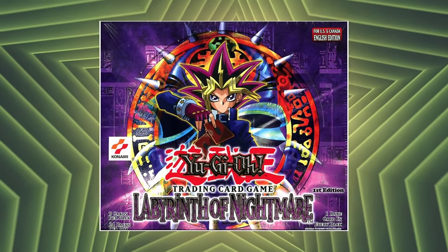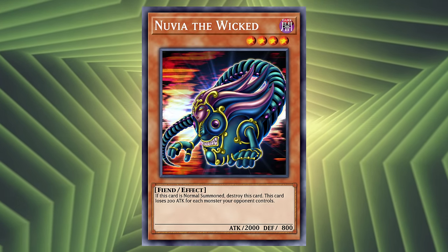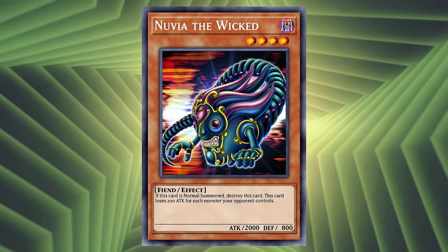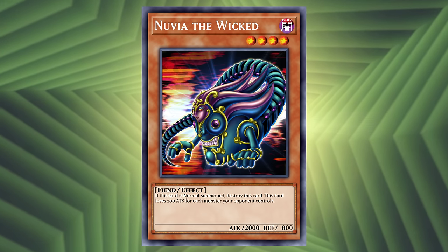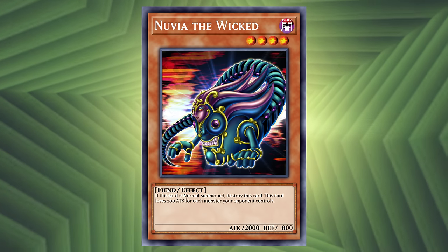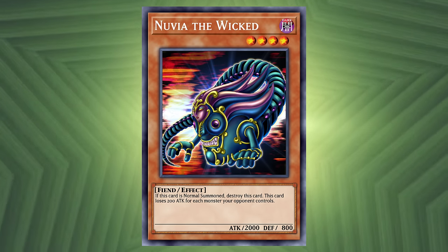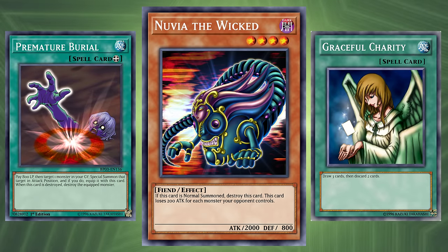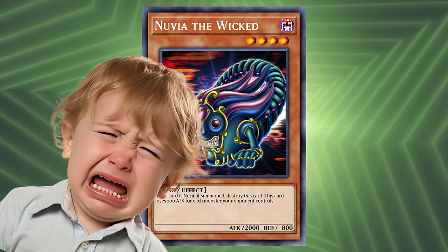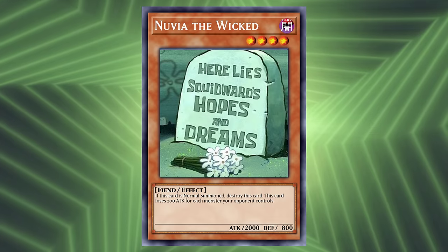Moving into Labyrinth of Nightmare — frankly, it's a nightmare looking at these cards — we have Nevaeh the Wicked. See if you can spot any similarities between this card and any previous card we've talked about. A level 4 Dark Fiend monster with 2000 attack and 800 defense with the following effect: if this card is normal summoned, destroy this card. If your opponent controls any monster, decrease the attack of this card by 200 points for each monster on your opponent's side of the field. Clearly, the effect of Boar Soldier was such a massive success with players that we needed to do it again. If your brain is as smooth as a Manscaped commercial, that's certainly one way to look at it. They're selling you hopes and dreams, young duelist.